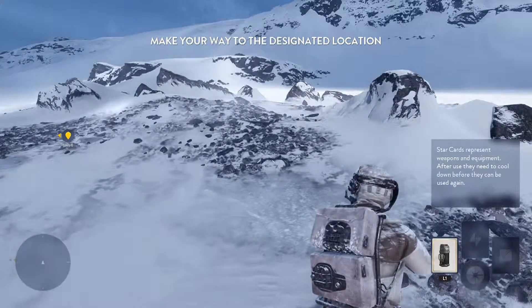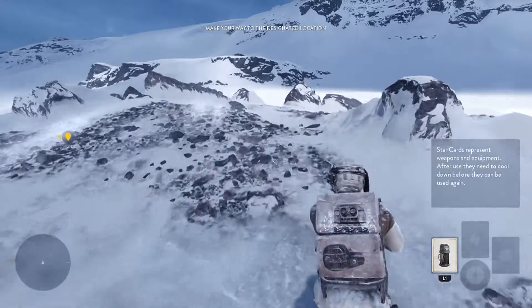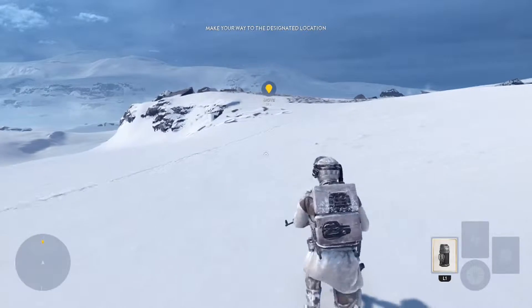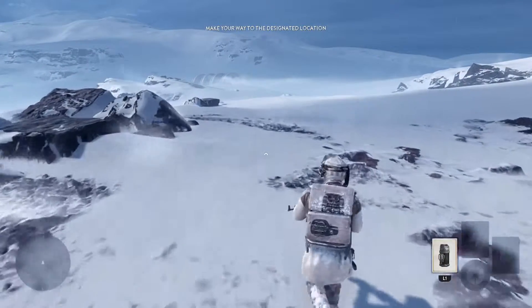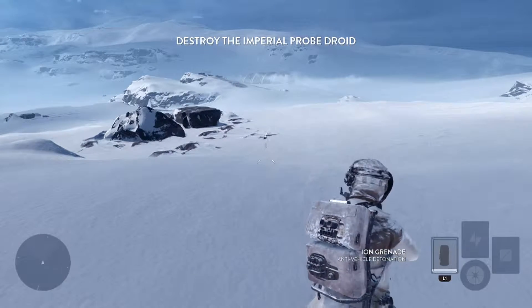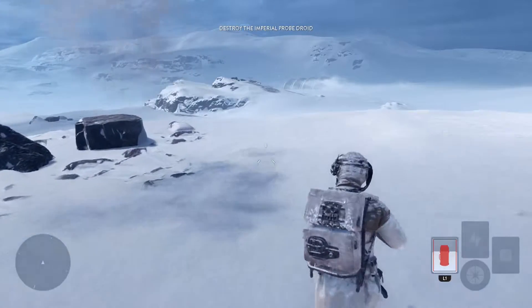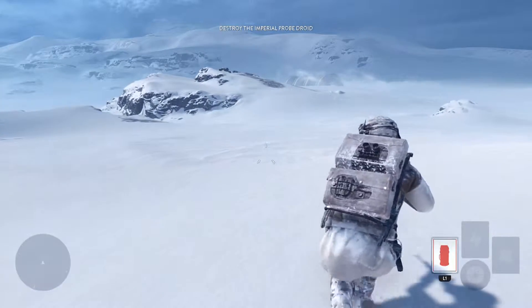All right, what we got here? L1. What is that? Looks like a thermos. Can we slide? L1 — to use your star card. Okay, why did I do that? Oh, okay. Well, it told me to do it. There was really no need to do it. Can we slide? Oh, that's Crouch.